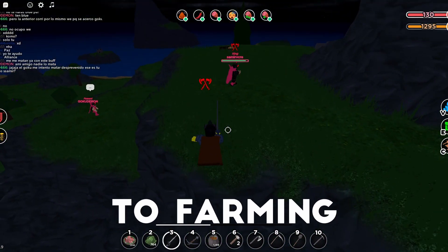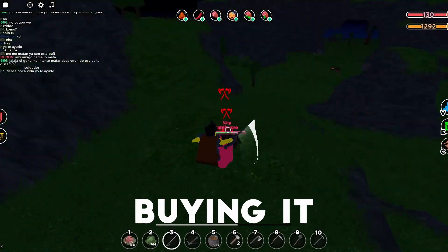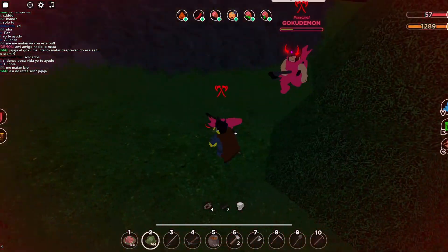The best strategy for farming spicy rib meal is to get lots of meat from either a Marvin farm, buying it from a merchant, or manually killing deer around mainland. Then plant loads of cabbages and peppers and gather wood for the builds.